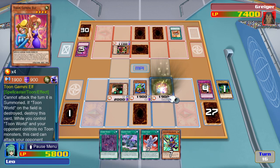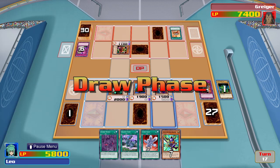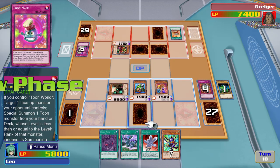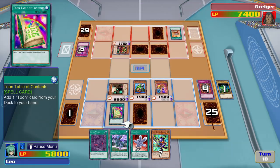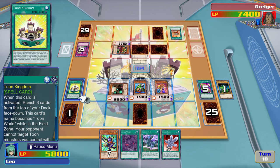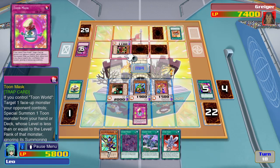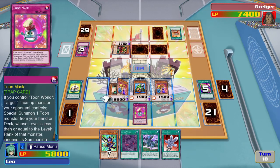I summon Toon Gemini Elf. Another Threatening Roar? This will really help. I activate Toon Table of Conduct. Now I can take a card with Toon in its name, and I choose my Toon Kingdom. Now I activate Toon Mask. I take Mystical Tomato, then I can summon a four-star monster.